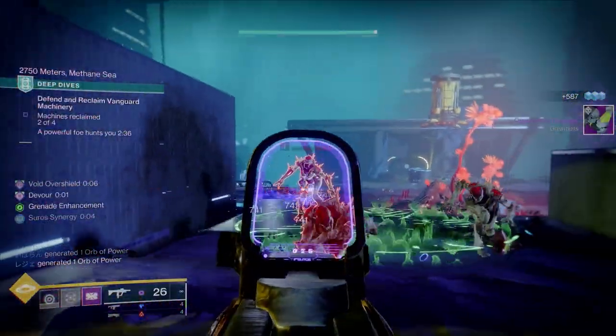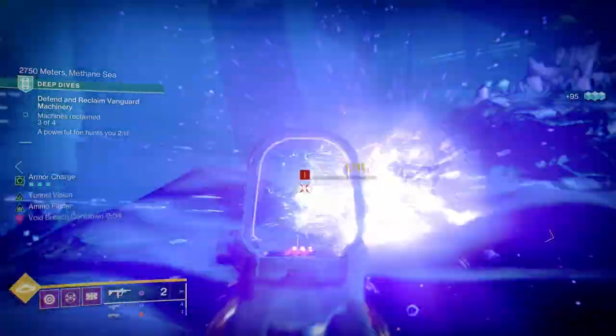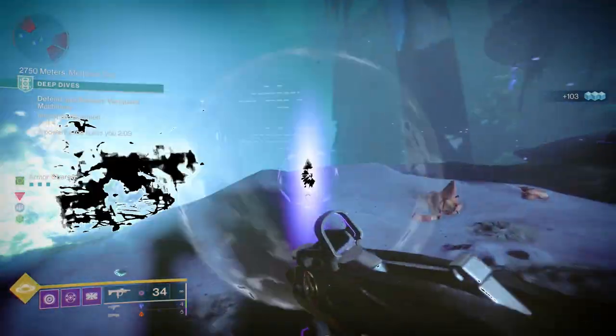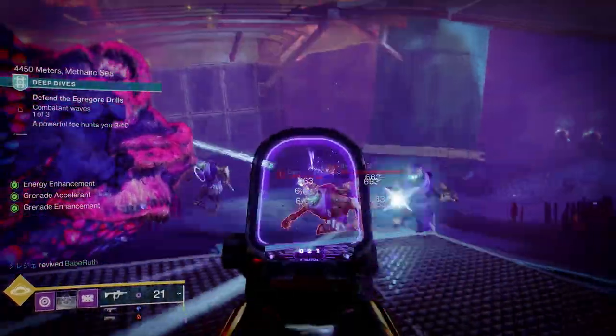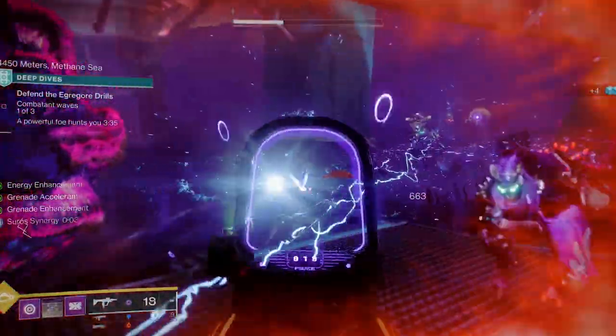Once you've gotten it to drop, you can then focus it with your Iron Banner engrams and just keep rolling it until you get Destabilizing Rounds or whatever perk rolls you're after. I know Iron Banner is a really annoying activity to do for most non-PvP players, but this gun really is worth getting within that mode — it's probably one of the few that are worth getting in that activity.